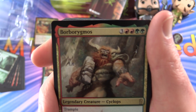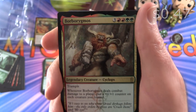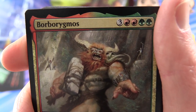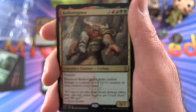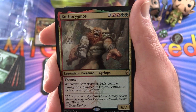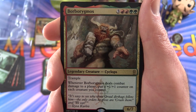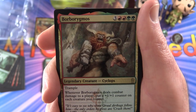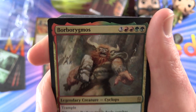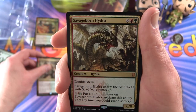Next we have Borborygmos — Legendary Creature Cyclops. Yes, that is one eye — had to confirm that. Six/seven for seven mana with Trample. Whenever Borborygmos deals combat damage to a player, put a plus one, plus one counter on each creature you control. And if you know how to pronounce this, please provide a phonetic pronunciation guide in the comments — thank you very much.